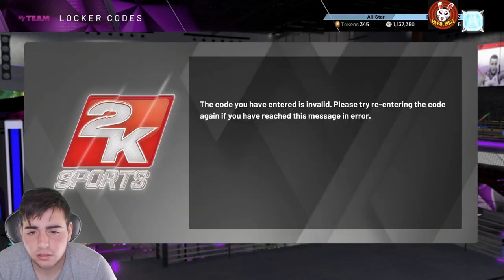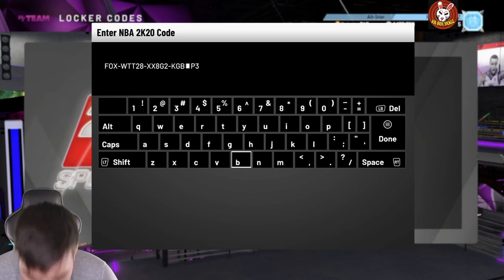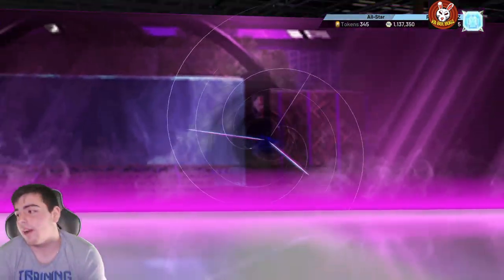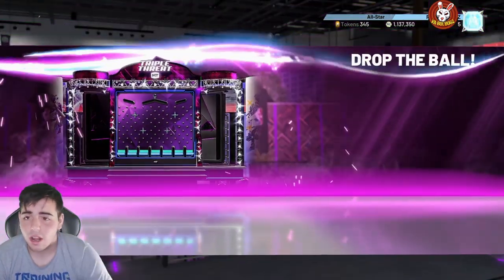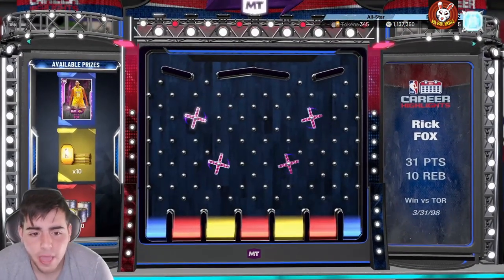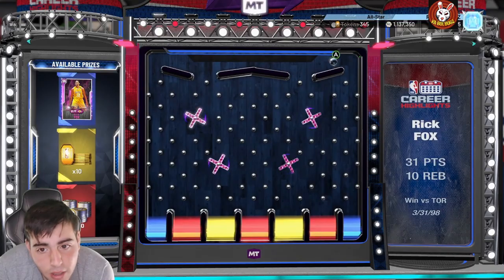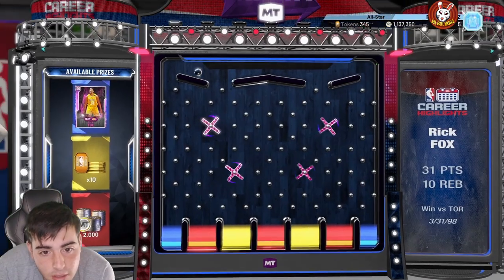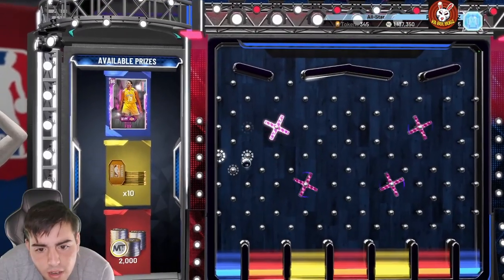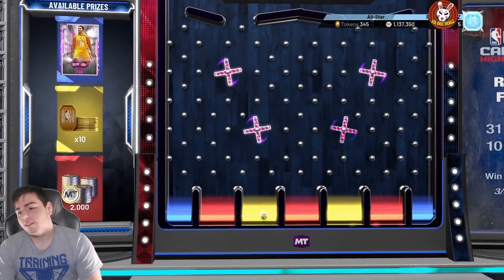KG — oh there it is. The code is KG BP3. Oh my god, I got it! The B and the A are kind of hard to see. What kind of board is this? The chances I get Rick Fox are probably low. Oh there it is — I lost already. Actually, if it goes the right way... ah, there it is. It's so hard to get these cards.